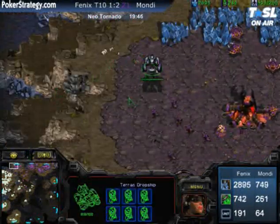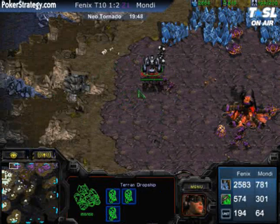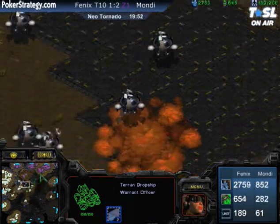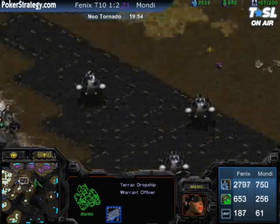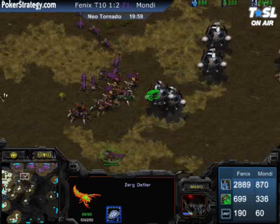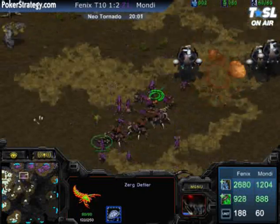A drop going down at the north end — not efficient to drop, but you're still splitting Zerg's attention. Look at Mondragon ripping this drop apart. But meanwhile at the front, Phoenix is moving forward with those Science Vessels. See what that drop did? It opened up the opportunity to get right in there and do serious damage.